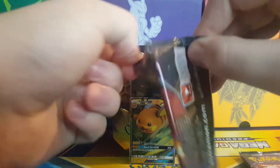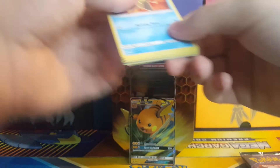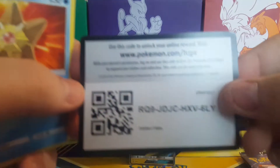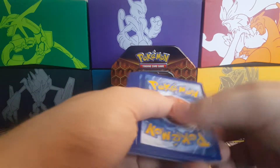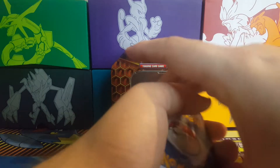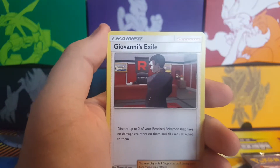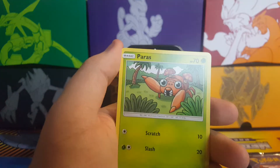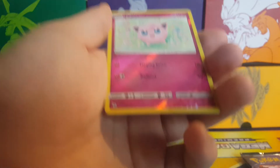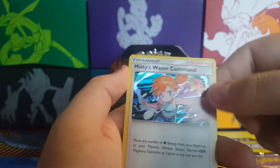Charizard pack now — these are a lot more easy to open than other packs. Here's the code for you guys. Psychic Energy, Metapod, Giovanni's Exile, Koga's Trap, Staryu, Ekans, Caterpie, Paras, Charmander. The reverse holo is a Jigglypuff — that's a reverse common. And the final card is Misty's Water — a holo!